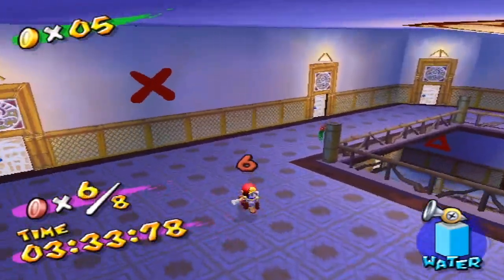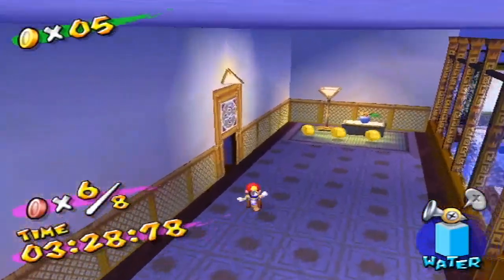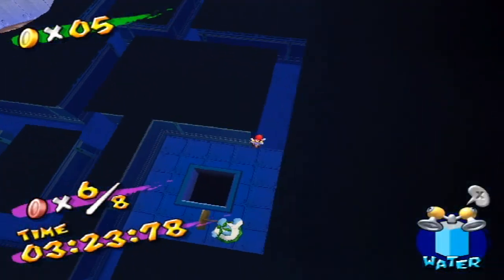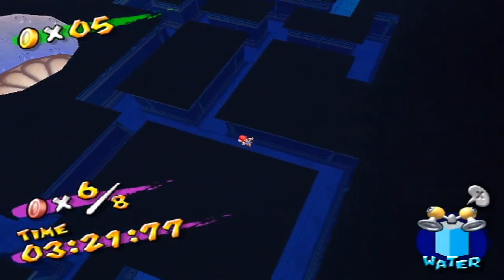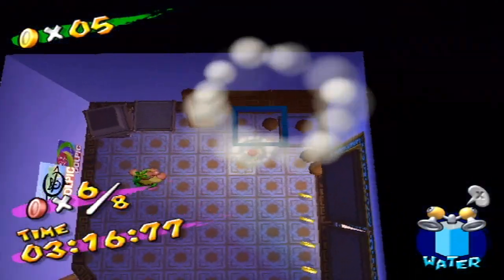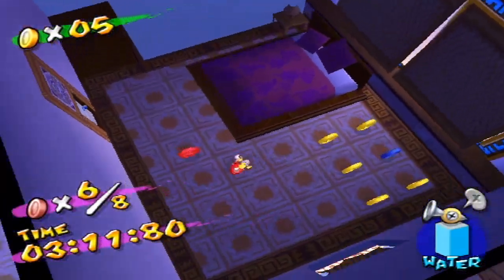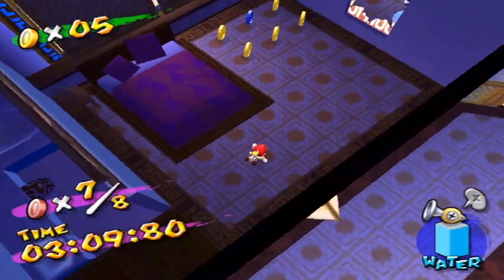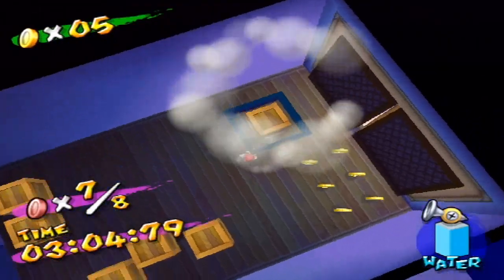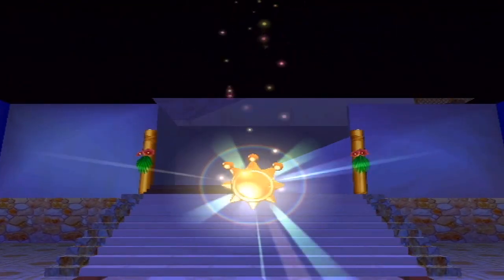Alright, another red coin right there — we just got two more to get. I believe one of them is inside here. Actually, where are the last two? I always forget something. I know for a fact one is over here, but then again I am a giant Dumbo, so I could be wrong. Just blast this wall — see, I told you. You'd have to come back here. The last one is down here, I believe. Yes — those are all eight red coins, with three minutes and two seconds to spare.